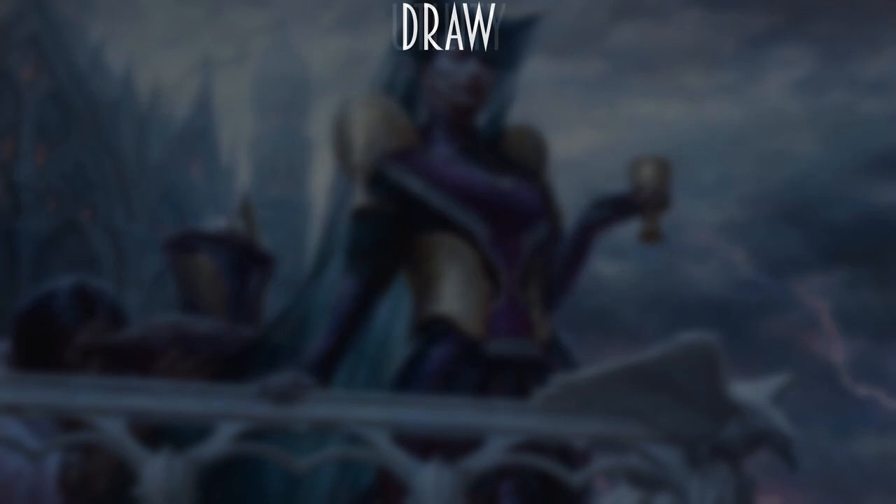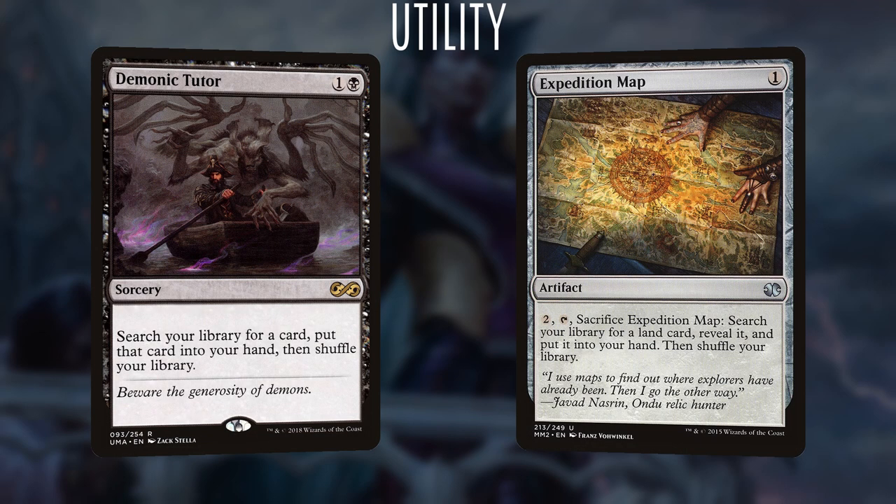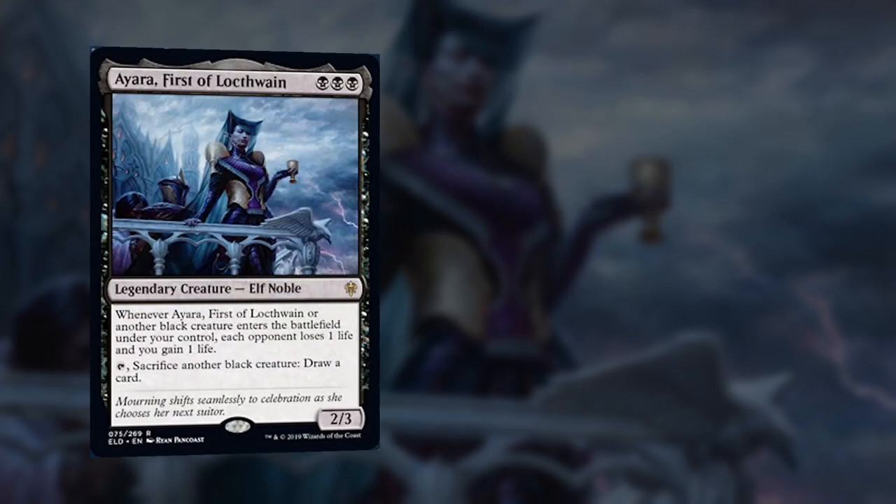Finally, we have two utility cards: Demonic Tutor for a tiny amount of consistency, and Expedition Map to fetch our big mana lands like Nykthos, Shrine to Nyx, Cabal Coffers, and Urborg as needed. That wraps up my Ayara, the Black Purphoros list — I had a lot of fun building it, I've played it a couple times, and it feels like a pretty strong one.